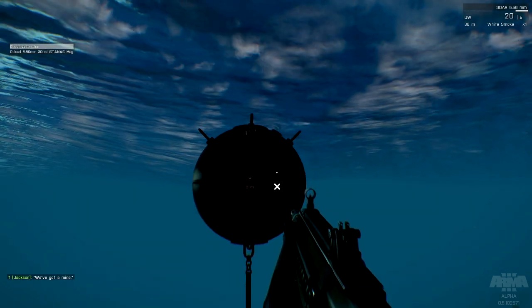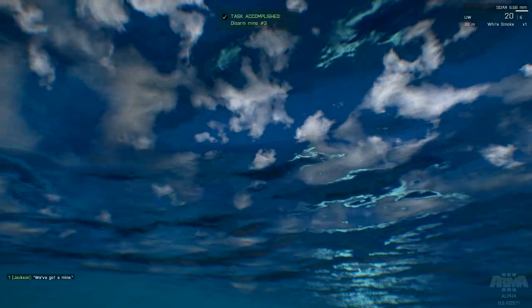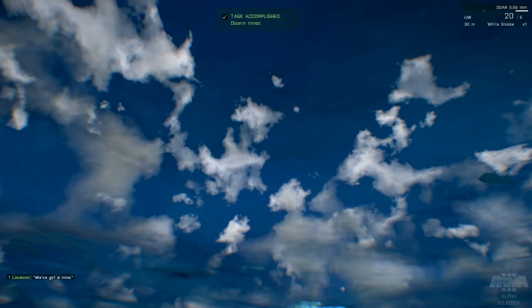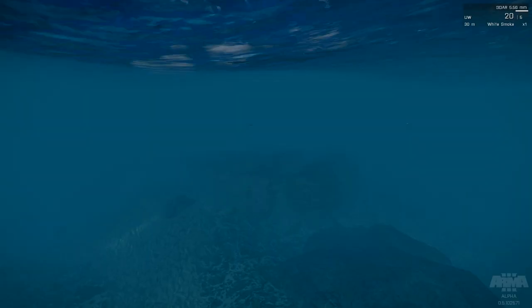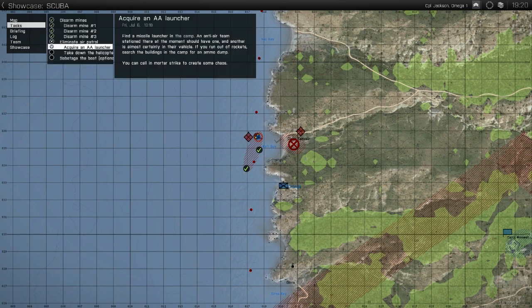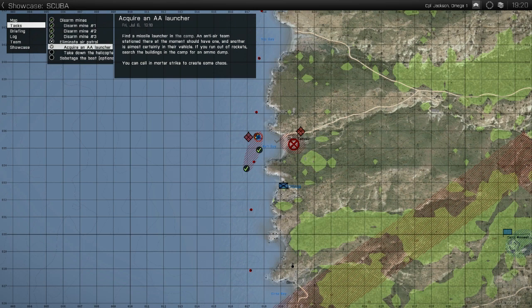I hear an engine as well. Deactivated. Nice — time to save the game. We'd rather that boat didn't see us, if I'm honest. All righty then. Next task: acquire a launcher and take down a helicopter. You can call in a mortar strike to create some chaos.